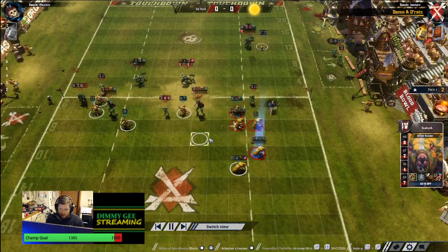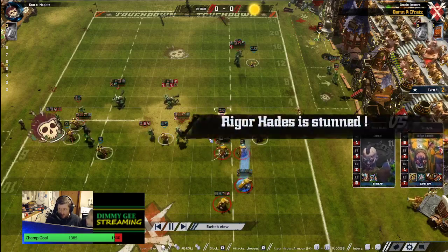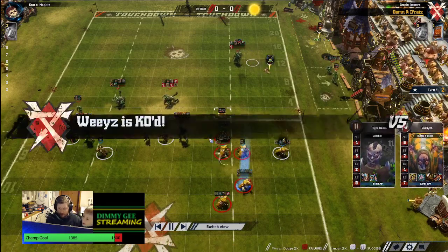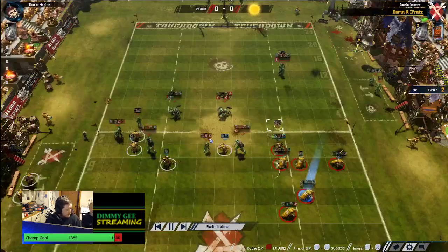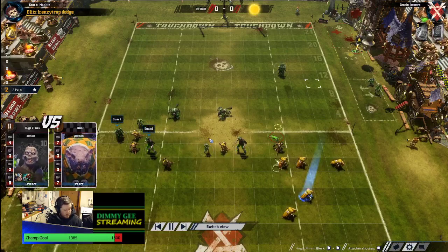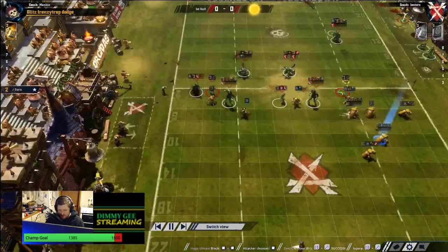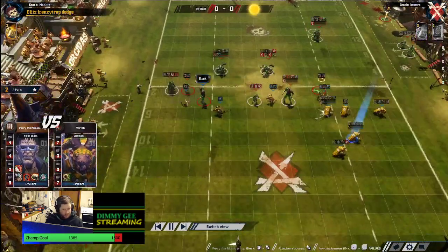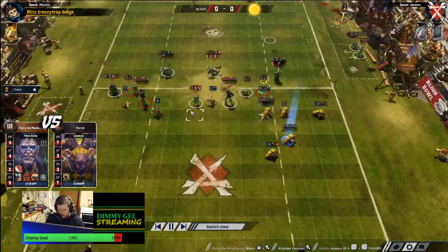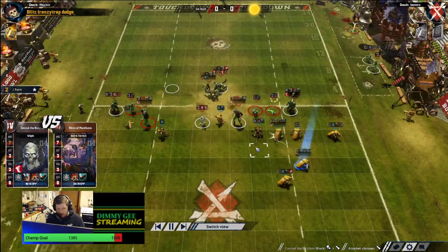He blitzes the dirty player with a 1-die - you can flip it to the flip side. Rolls a skull, uses the re-roll, then fails to dodge with the horns wrestle guy and gets him. So we've got two KO'd rats: the horns rat and the rookie rat. The 1-die blitz was a bit weird - blitzing the dirty player is fine because he's a threat to the Skaven team, but there are no bribes in play.